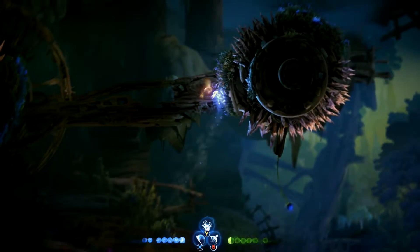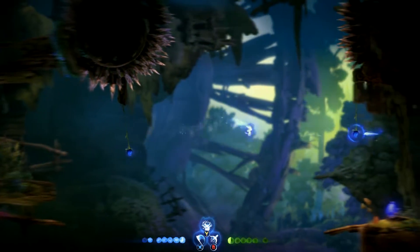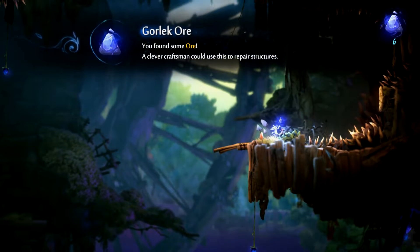The Gorlek Ore is one of those collectibles that you can get pretty much all over the world in Ori and the Will of the Wisps. You'll get them pretty early in the game, and when you first get them, you won't be told where to use it.